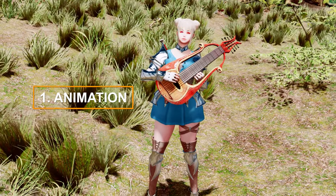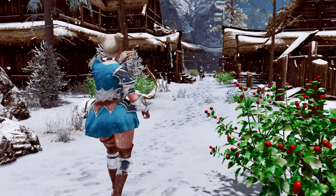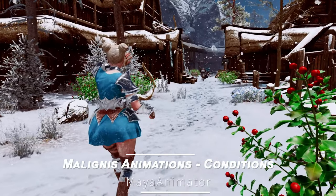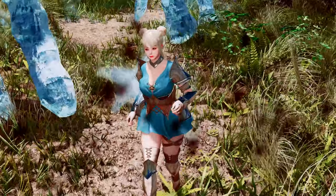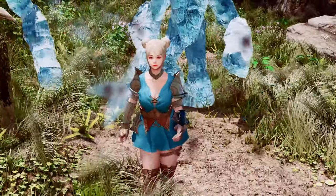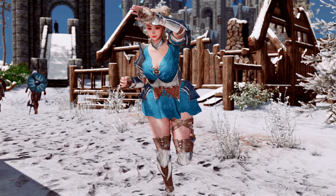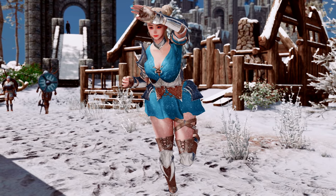First, let's dive into some animation-related mods. We have around four to cover, starting with Malignous Animations Conditions. This mod introduces a movement animation system that adds immersion by triggering specific animations based on various in-game situations, making gameplay feel more unique and realistic.